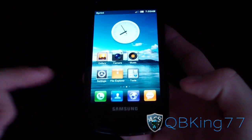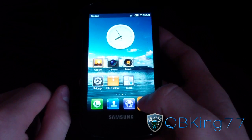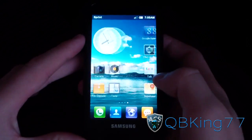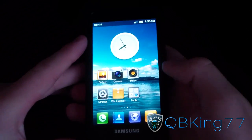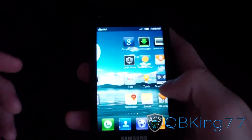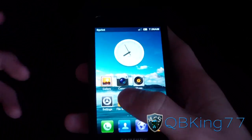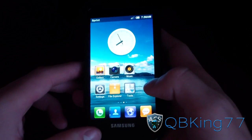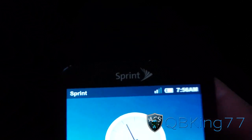You can press and hold to transfer icons around if you don't like where they are, so you can edit where your icons are and so on. You can have widgets as well, so it's kind of like an iOS experience not having an app drawer, but it's a little different. You'll notice some similarities with iOS, but definitely not that many.